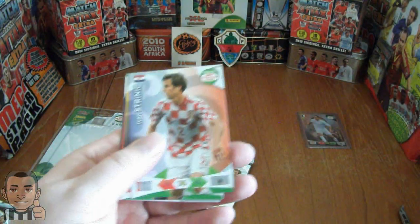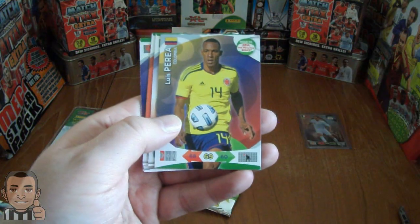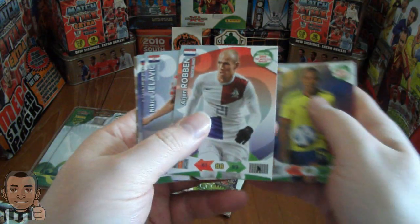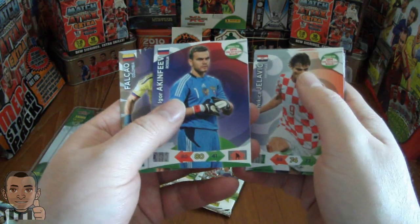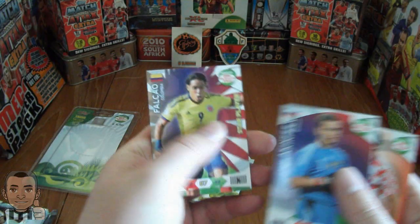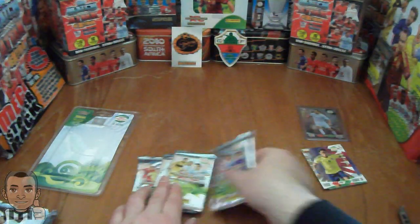Here we go. And we have Strinic of Croatia, Luis Pereira of Colombia, Arjen Robben of Holland, Djelovic of Croatia again, Igor Akinfeev of Russia, and star player Falcao of Colombia. So that is in the first pack.